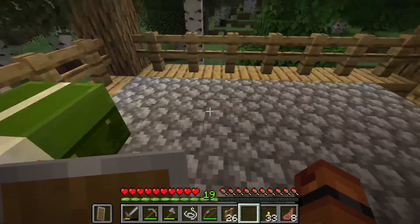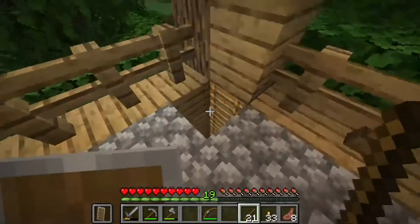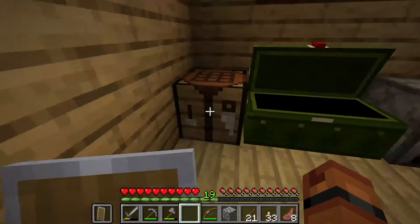I think I want to go like this. More arrows — I'm gonna take these sticks. I'm gonna need some flint, so I'm gonna need a shovel.